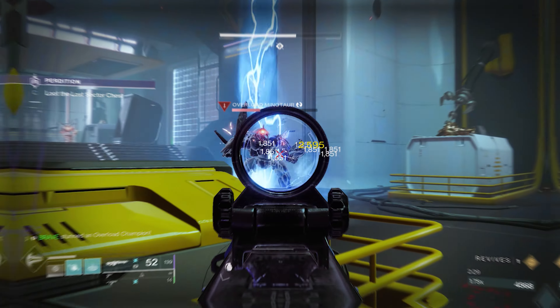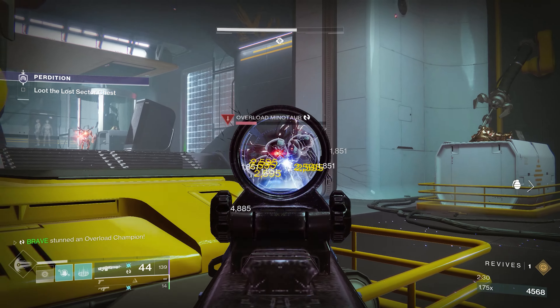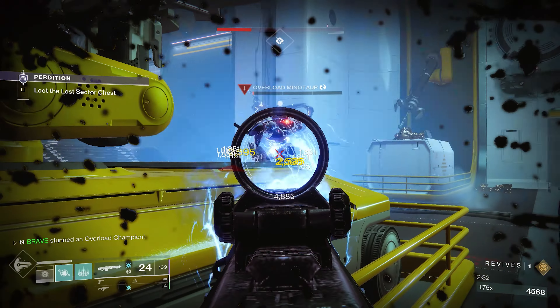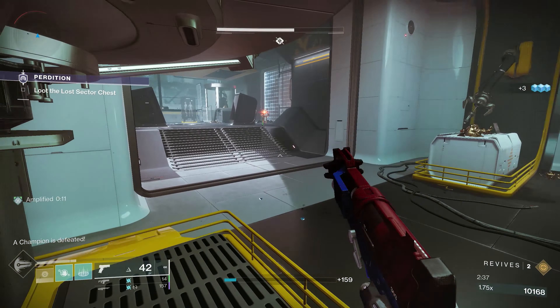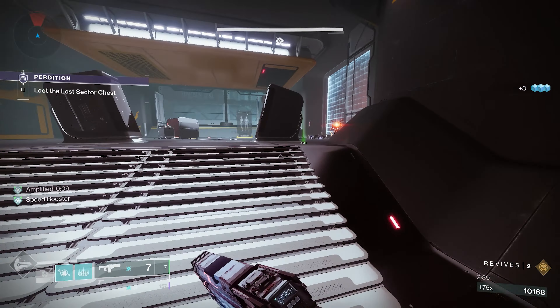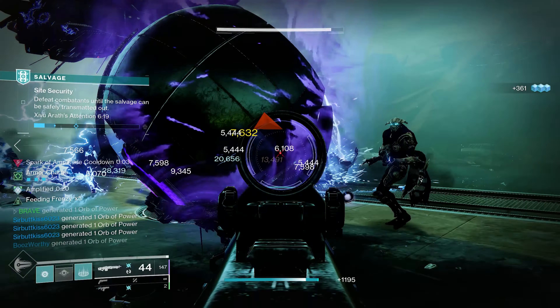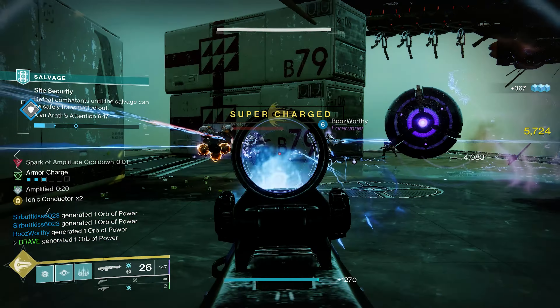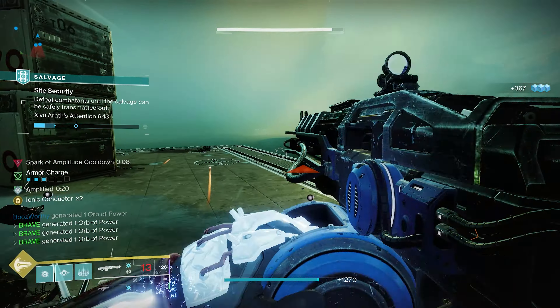The Thunderlord comes with the exotic perk Rain of Fire — final blows with this weapon generate stunning lightning strikes from above, and it's strong against Overload Champions. The Thunderlord now has Overload built in, meaning if you're jumping into an end game activity this weapon will grant you Overload. The Thunderlord also has a catalyst where causing a lightning strike partially reloads the magazine from reserves.